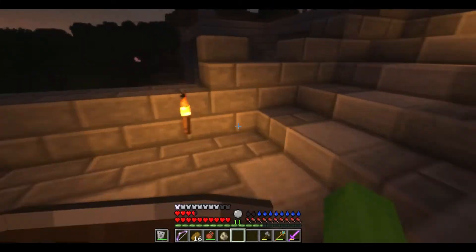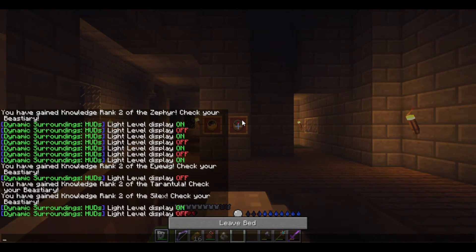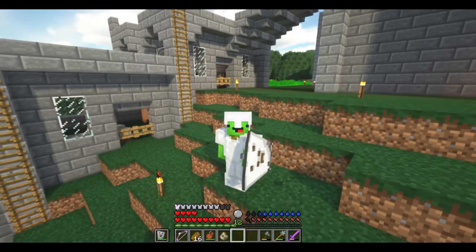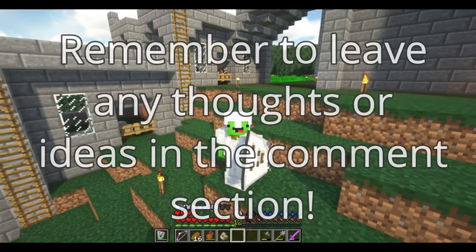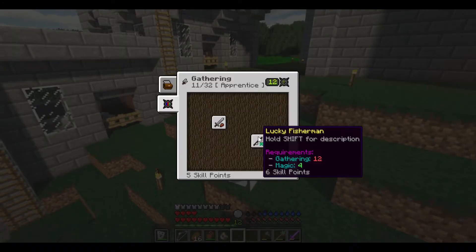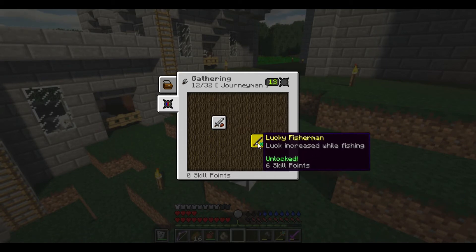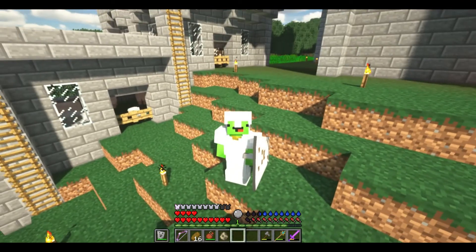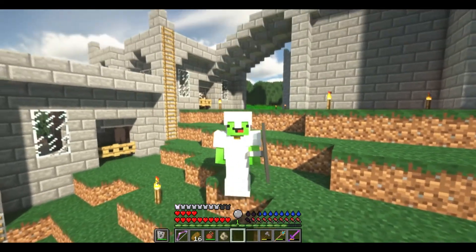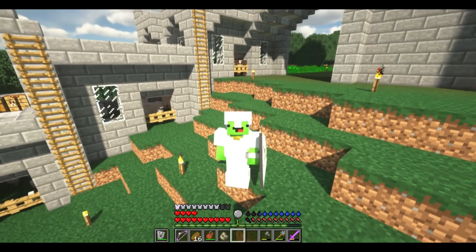I think we officially now have every major farmable animal in Minecraft. You could say we don't have pigs, but honestly, what are pigs really useful for? They're literally just worse cows. So I think that's going to be all for this time — I hope you enjoyed. Next time I have a similarly calm plan: if I go to Kay, I believe I now have enough gathering to get the lucky fisherman skill, which says luck increased while fishing. Next episode I want to build a dock, because fishing gives you incredibly good loot in Minecraft. I hope you enjoyed, and I'll see you next time. Bye.